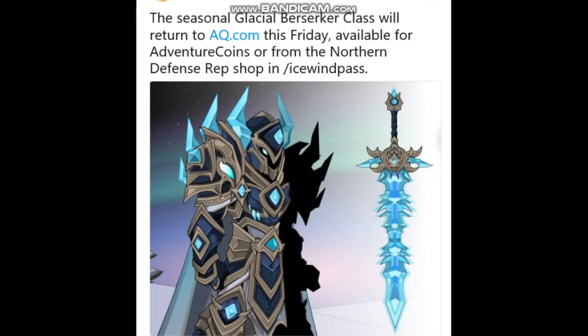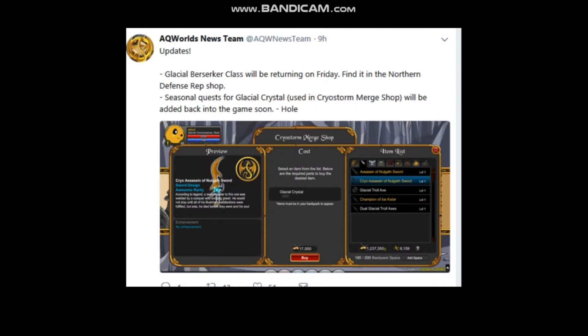Starting off with the Glacial Berserker class — it will be coming next Friday, December 15th, and you can only get it during Frostfail times of the year. You can only get it in the Northern Defense Rep Shop if you do slash join Iced Wind Pass. And if you're looking for the Glacial Crystals, they will be added back into the game soon along with the Glacial Berserker class.